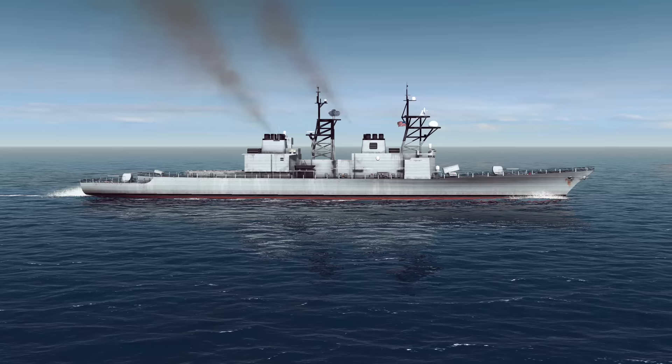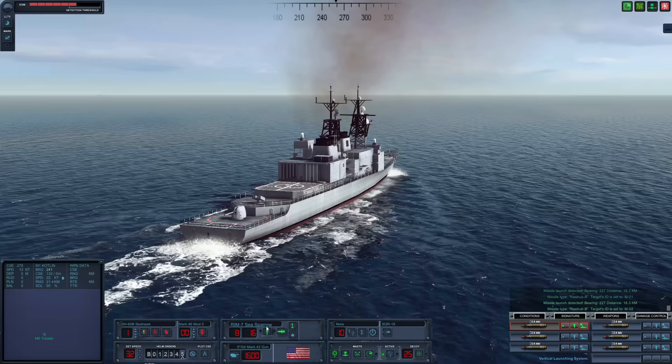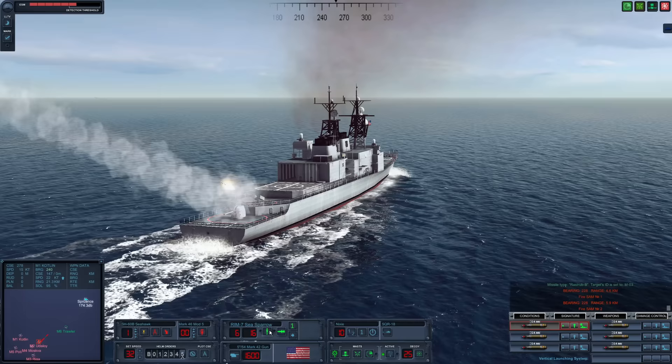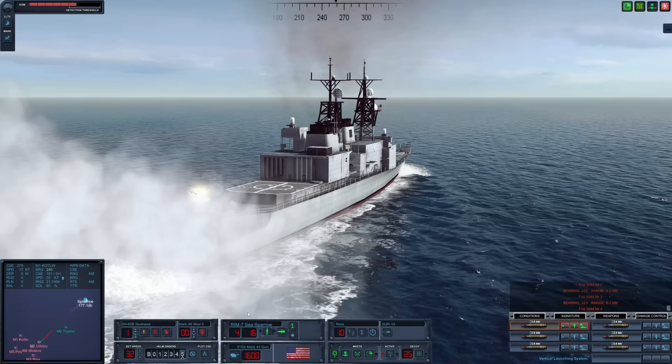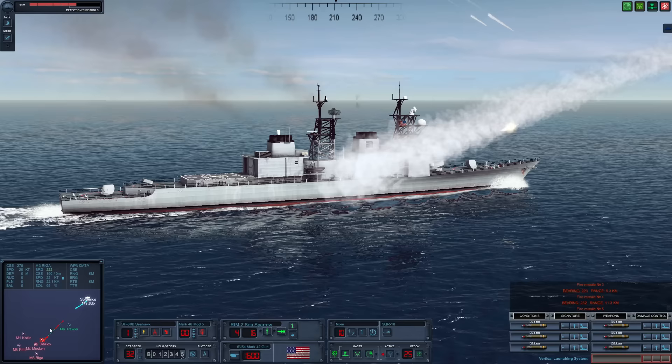Here we are aboard the Spruance-class destroyer, closing in on a large Soviet task force, and hopefully we'll make quick work of it. Bringing up the UI — there are already launches heading our way. We have one Udaloy, which is definitely the scariest thing. Time to counter these missiles. RAM-7s, let's start firing them off. I want quite a few up and away. Additionally, let's load the VLS with harpoons — two, three, four, five harpoons, get them out.